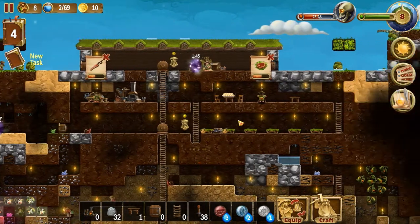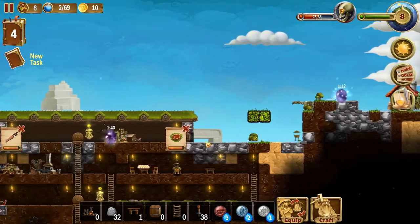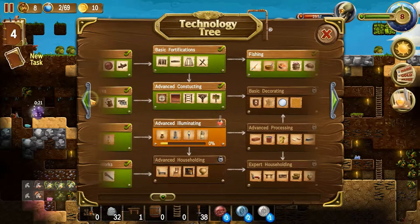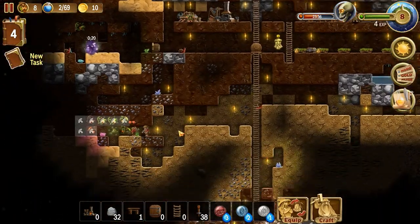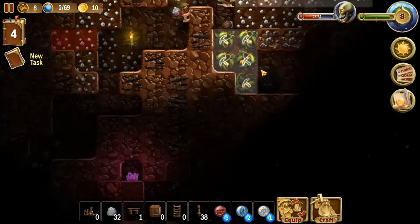I might have to do one more fishing at some point to get the technology. I already passed some of this tech, I don't really need to make everything. I can't really build anything but this right now. I need glass, that's all I need, and for that I need coal. So I'm just gonna dig coal all day long.